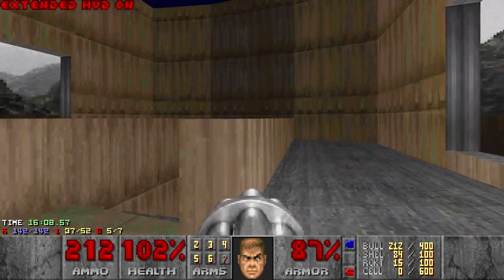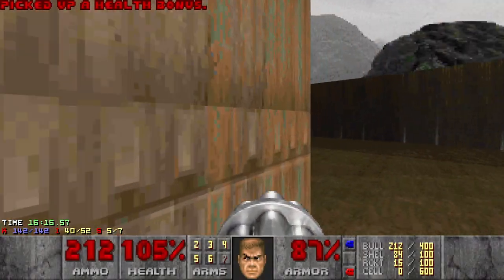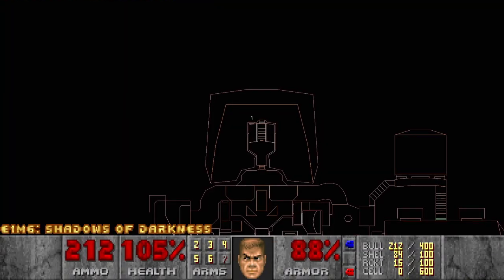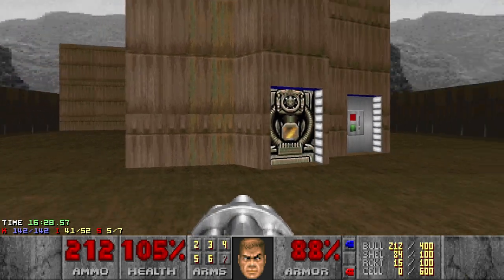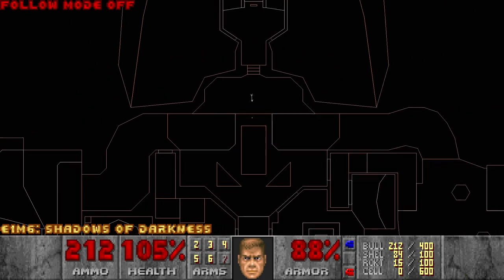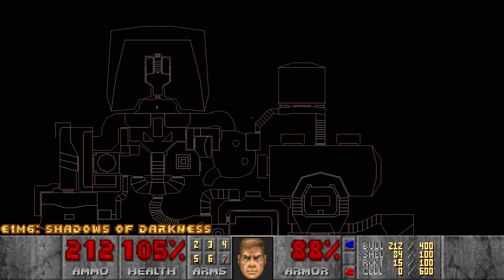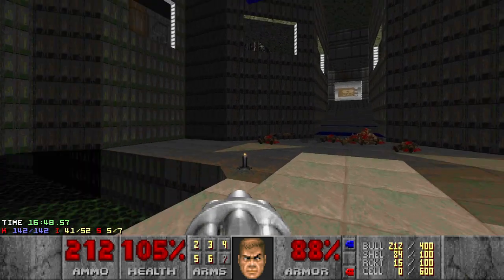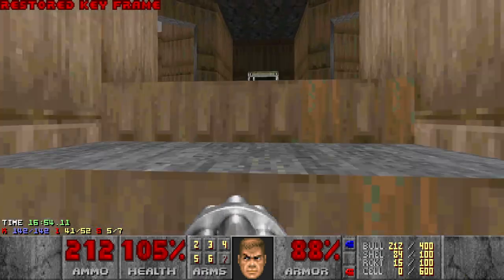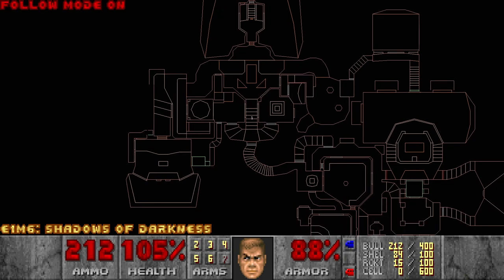Let's check the stats. We have two more secrets to go. And the exit doesn't lead me to the secret — this is probably the exit switch. Let's check. Since we already have the stats, let's check which areas we might have missed. I don't see anything obvious right now. Since I have rewind, let's check that this is an exit switch — yes, it is. Then let's go secret hunting.